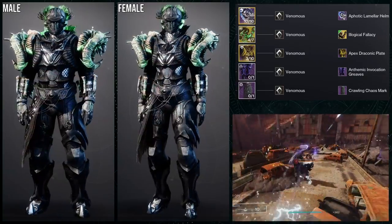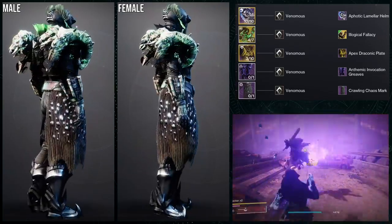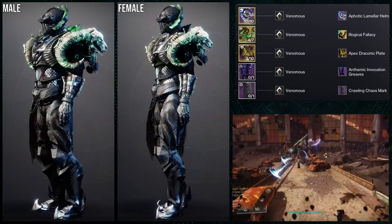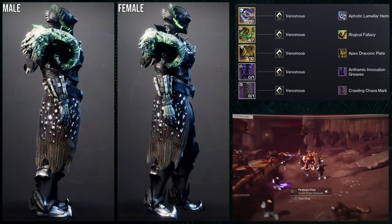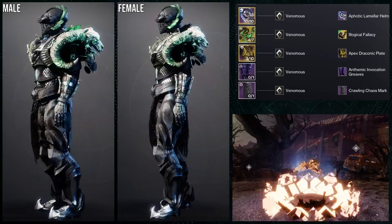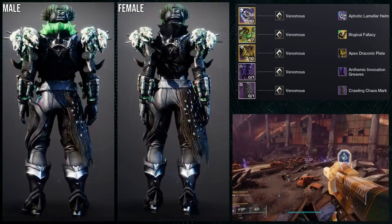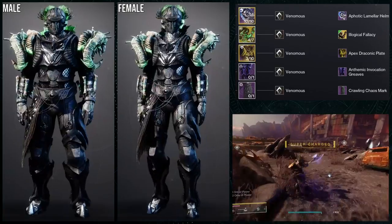Unfortunately, both Illogical Fallacy and Wishful Ignorance do not change colors for the glow, which is very unfortunate, but you can definitely work around it. It is annoying that I have to work around it though. Would this one be my favorite? Maybe not. The first one is really cool, the second one is definitely a work in progress, and the third one is the best so far. But let's move on to the last one.